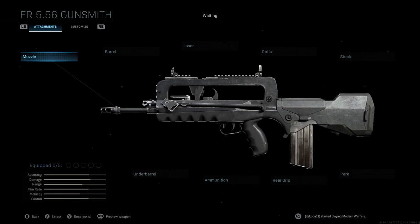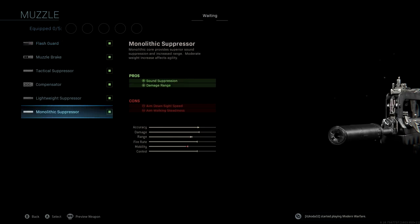Looking at the attachments, the muzzle we're going to be using is the Monolithic Suppressor. We're not changing that from the original blueprint — I wanted to keep that the same. With this, we get sound suppression and damage range, giving us a boost to accuracy and range.